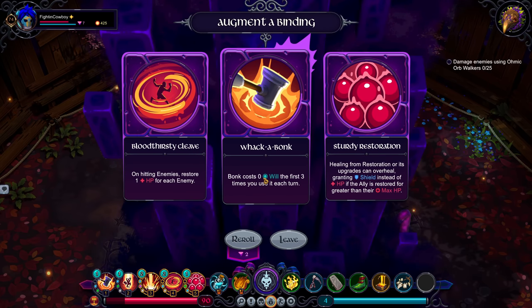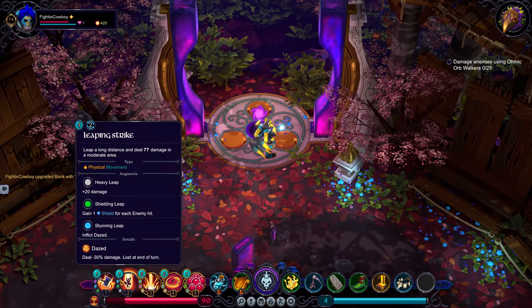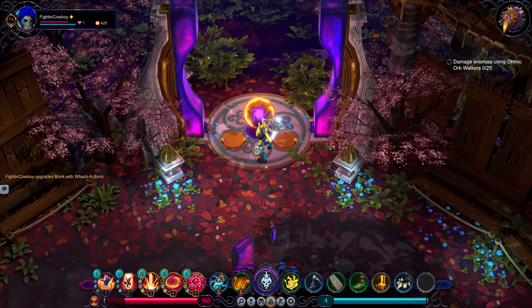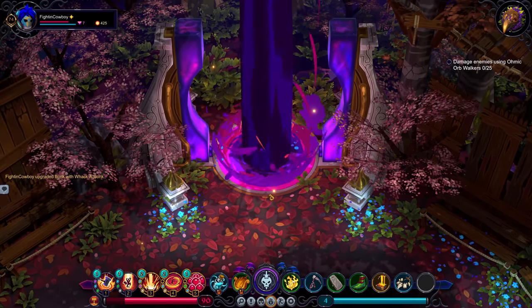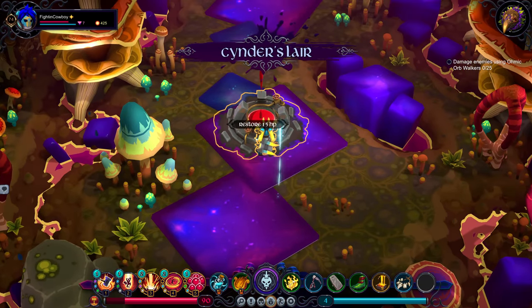Serrated Sweep — where's the big damage? These two are very similar: both are going to inflict 15 stacks of bleed. The biggest question is do you want AoE or more single target? You're going to get 300 damage on a single target with this one. With our particular setup, we have very strong damage going out from Detonate and the Burn. So let's go Serrated Sweep — that'll give us a strong AoE opener. Whack-a-Bonk is one of the best augments in the game for a Magma Miner. Bonk costs zero will for the first three times. The reason that's so potent is we're building up heat — boom, boom, boom — and then we begin our turn.